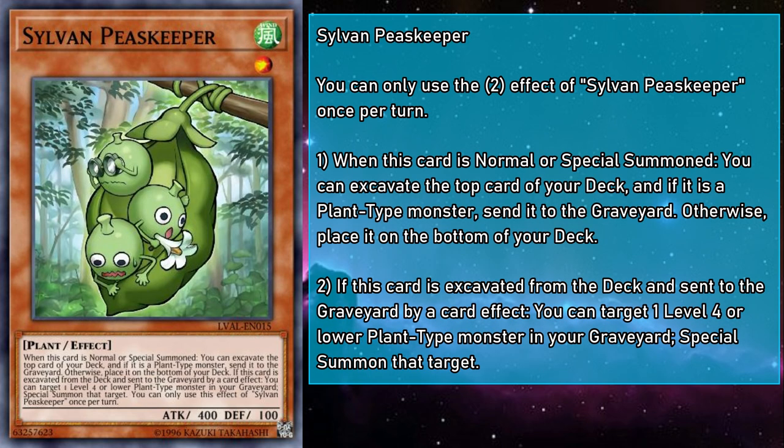Sylvan Peasekeeper is a level 1 wind monster with 400 attack and 100 defense. If normal or special summoned, you can mulch 1 card, and if Peasekeeper is mulched, you can target a level 4 or lower plant in your grave and special summon it. There are a ton of incredibly powerful targets for this effect — I'm talking Aromaseraphy Jasmine, and yes, I'm talking Jerry Beansman — but the biggest bean of them all is Lonefire Blossom. Revive them and you'll have access to any plant left in your deck to help keep the peas.